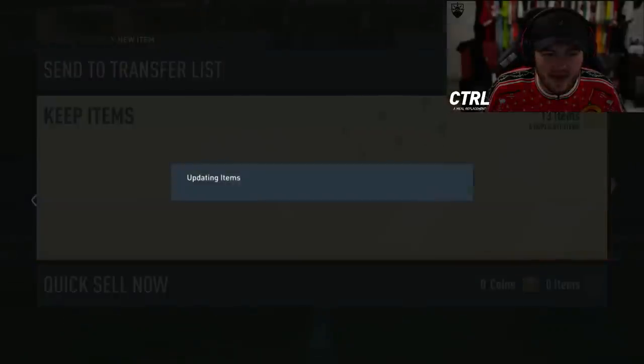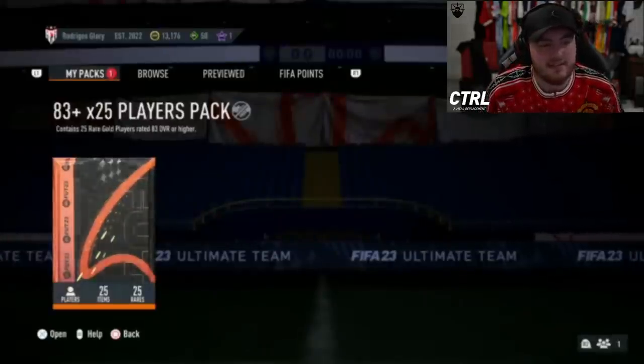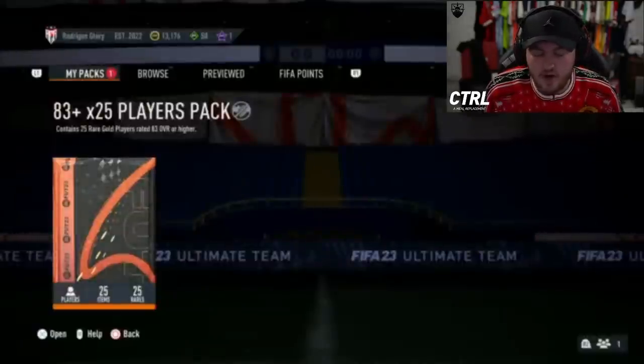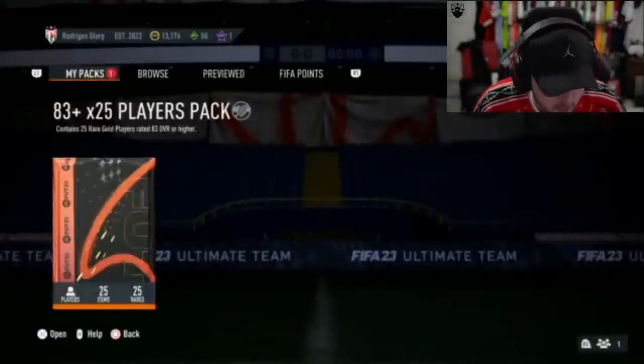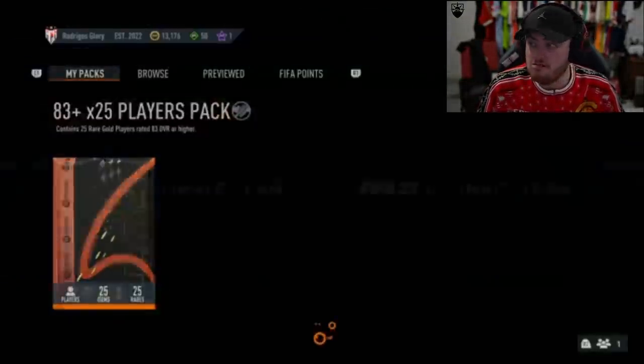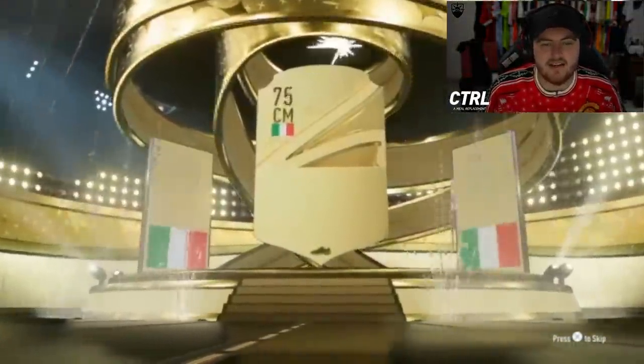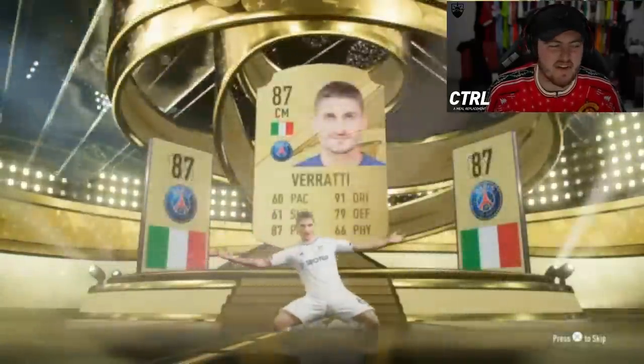Another goalkeeper — that is a big L. Ollie's got an 83-by-25. I don't think Winter Wild Cards pop up on the front so I won't get too disappointed if it's not one, but maybe like an Mbappe on the front would be cool. And then like a Dangler Winter Wild Card — Italian center mid, Verati, 87. Not great for fodder, but if it's good Winter Wild Cards it saves it.